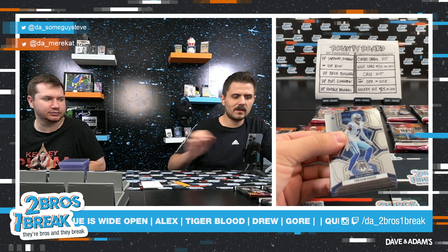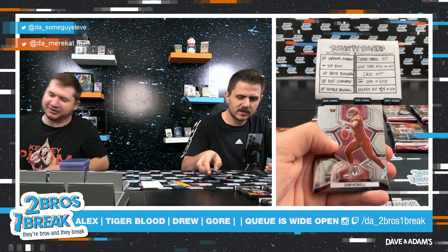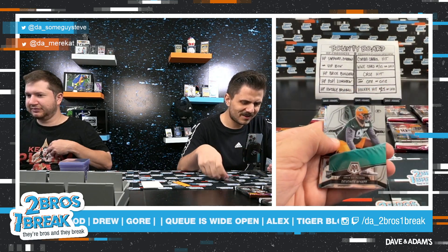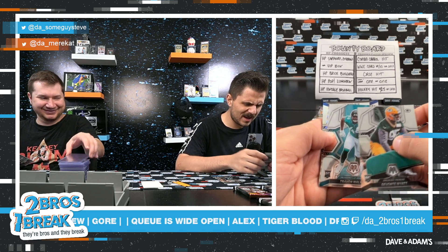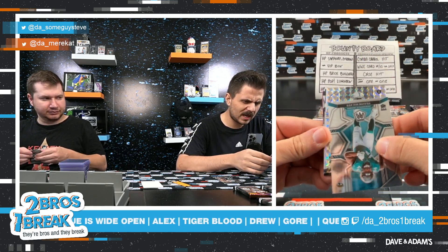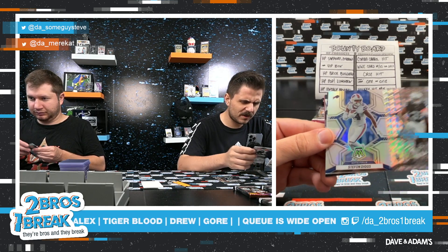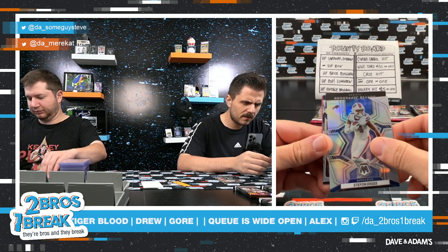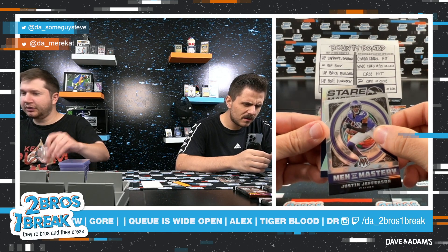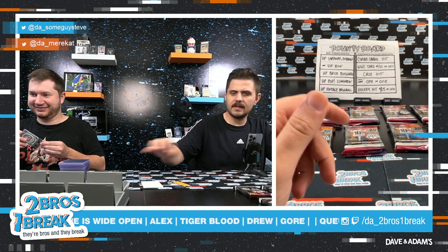We need a counter of how many times Steve says good luck — it's double digits, absolutely. Pack 1: Sam Howell rookie, Herschel Walker, Devontae Wyatt, ETN — actually Trayvon Walker, first overall pick rookie. Mosaic parallel of Zemir White. Buffalo Bill — Stephon Diggs in the refractor. Men of Mastery Justin Jefferson, best receiver in the NFL. John Elway, and a kid reporter. That is pack number one.